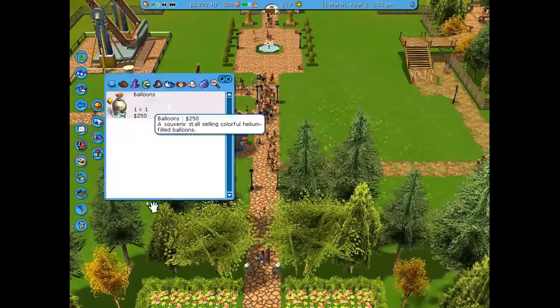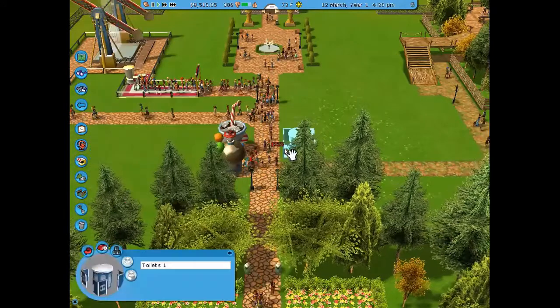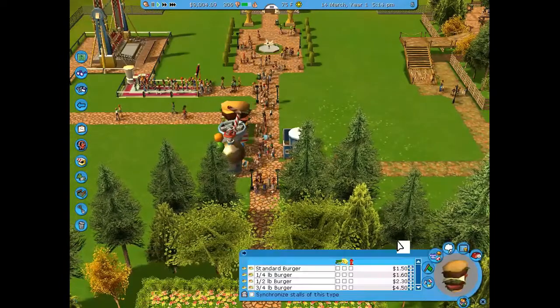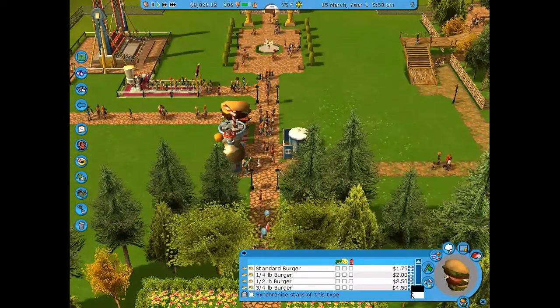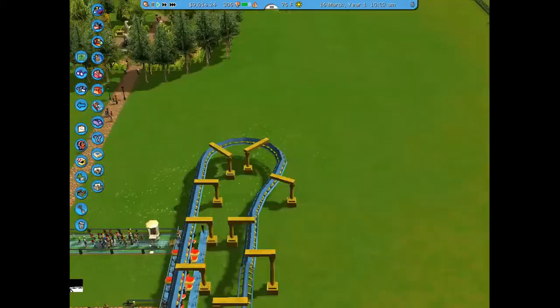I started off with sandbox mode and said why not do campaign. When you start off, each episode is a very different level. We're starting off with the Apprentice difficulty this time, and our goals are to raise the park value to twenty thousand dollars and have 400 total guests.